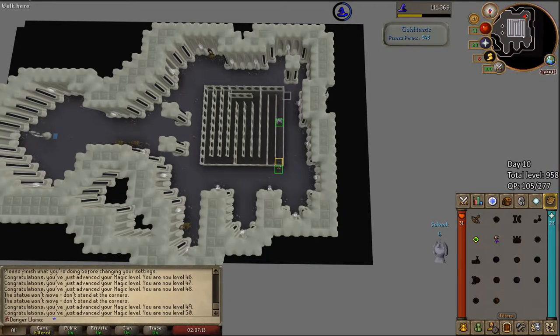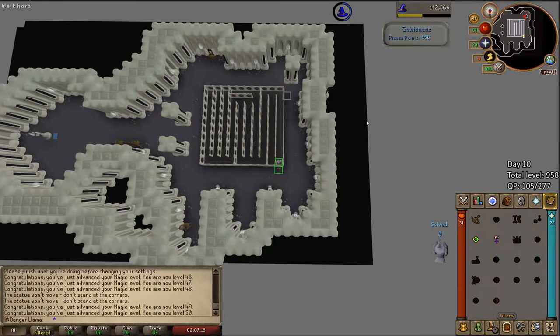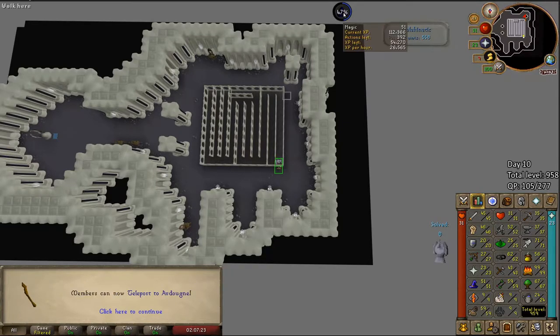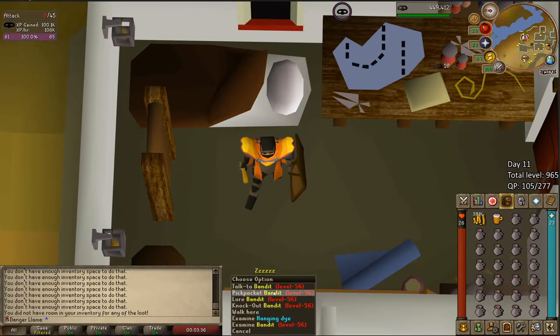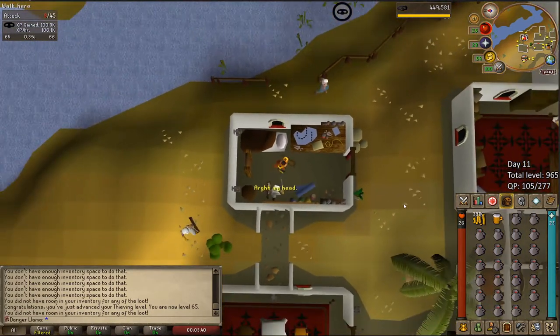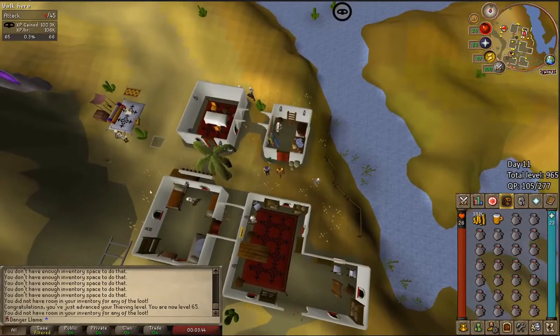That's the end of day 10. I've been here for probably three hours according to wiki's rates, and we've hit level 51 Mage — just four levels to go, about 54k XP to go, should be able to knock that out tomorrow. And there it is — 65 Thieving acquired, so I can now move on to Menaphite Thugs for that good XP per hour.